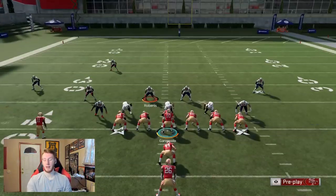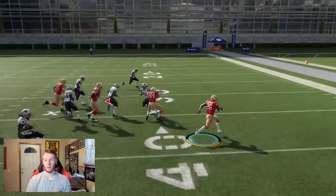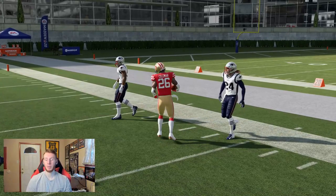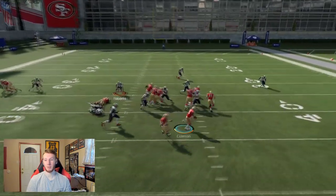Just keeping that in mind — I don't have anything on Tevin Coleman, he's just fast. But you're honestly better off getting a slightly slower guy who can make someone miss. When you get a speed boost out of your juke, you're gone. This run is very, very good against Cover 2 and very, very good against Cover 3 — I'm having success pretty much every single time.